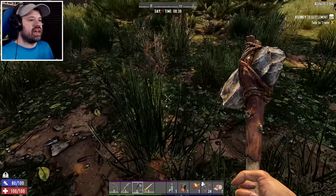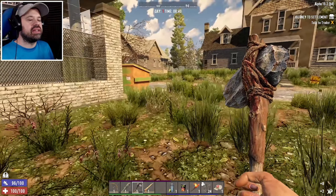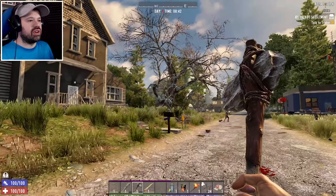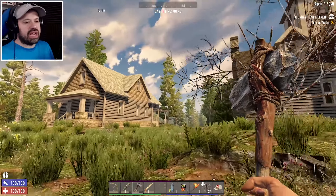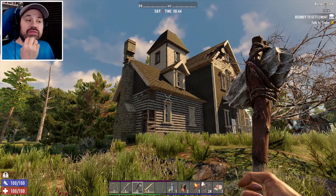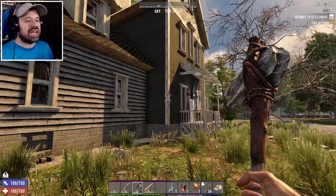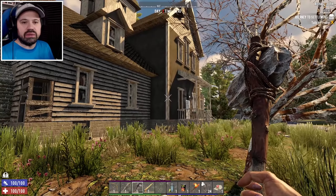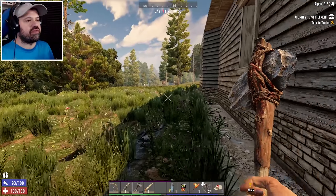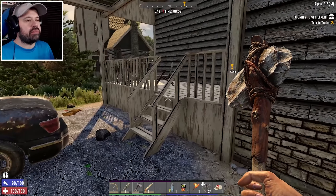We're coming up near the trader now, and there are two really nice houses right beside it. The right one I think would be a viable horde house — it has a lovely staircase inside we'll look at after the first horde night. I'm a little hesitant because I haven't tried that house before and I'm not sure if the zombies will come in through the front or start randomly hitting walls because of the building's size.